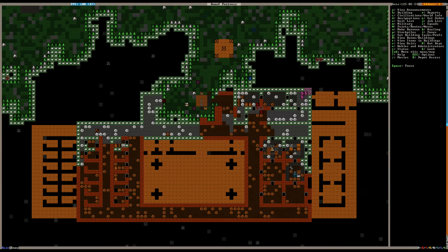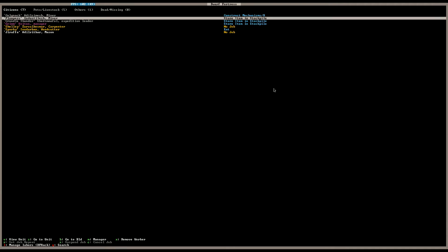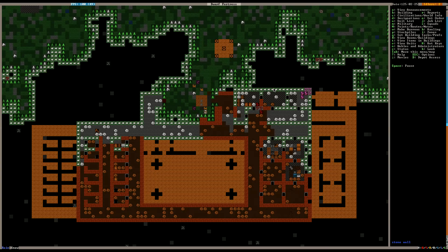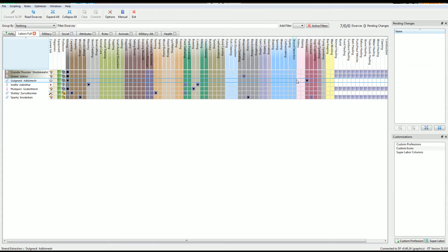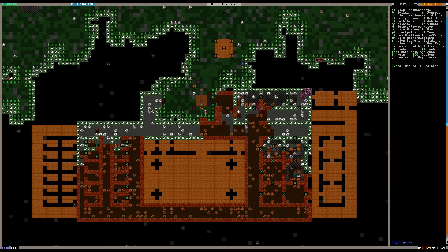We might also need to take hauling off of him too. What's he working on? Storing item in a stockpile — yeah, let's pull him off of all hauling jobs too. As you can see, already very early in the life of our fortress, we have people very, very occupied. It's going to be very good when we get in some migrant labor.